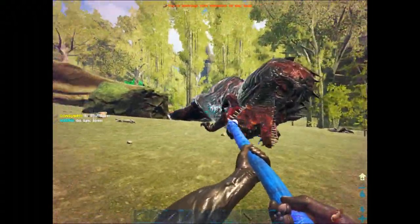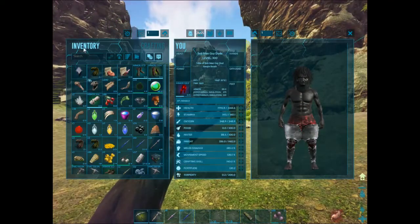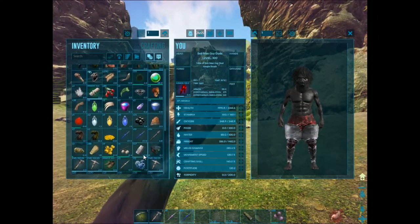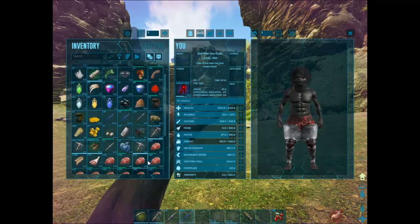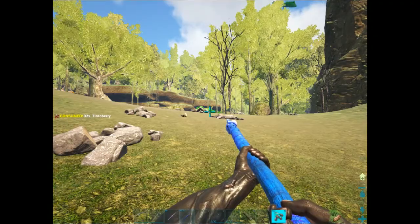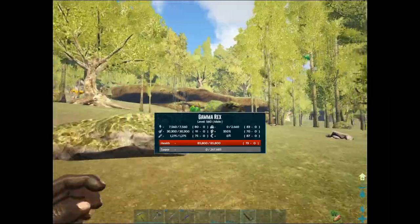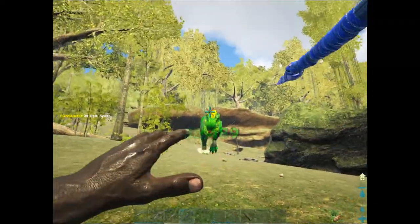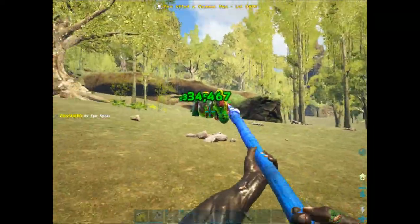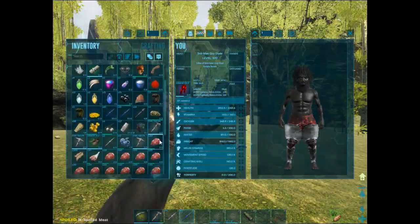That was so scary. Now let's turn back real quick. Did I get anything good? I got a Jugontosaurus heart — I think that's all I got. My heart was beating so hard. Is this an Apex? No, it's a Gamma. I guess I didn't get any kind of loot.